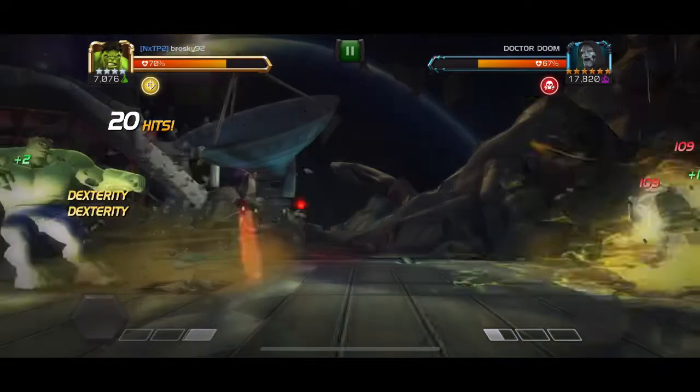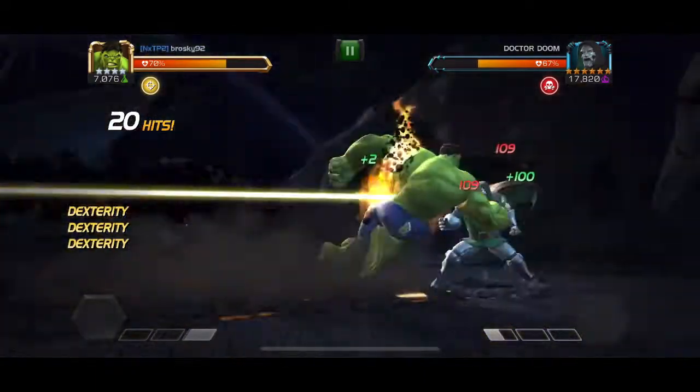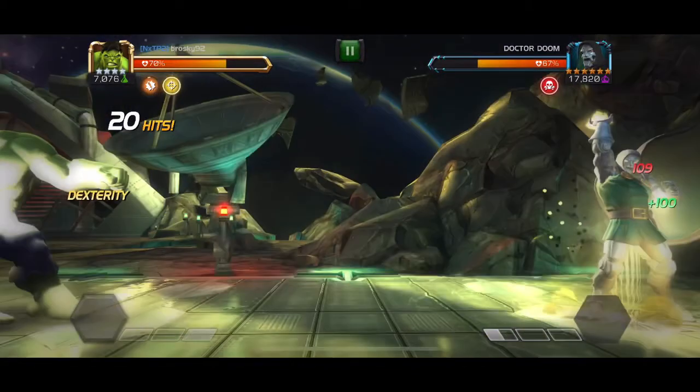As soon as he throws his arm up in the air is the first decks. As soon as he pulls his fist down is the second, and as soon as he throws his fist towards you is the third.